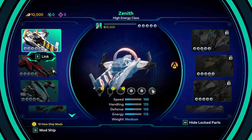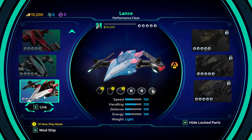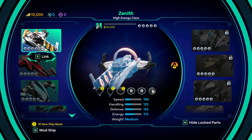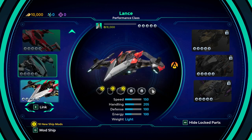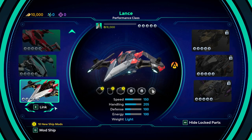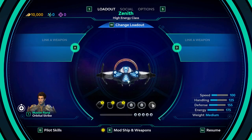Alright, and then there's an option of ships. Performance class — that's actually pretty cool. Ultra Heavy, Light, Medium... I kind of like this one. It's way faster, but it doesn't have nearly as much defense. Let's just go with the default with the whole pod racing whatever.